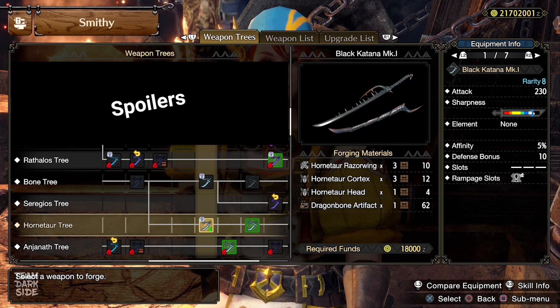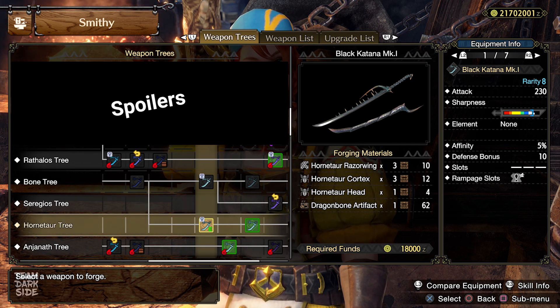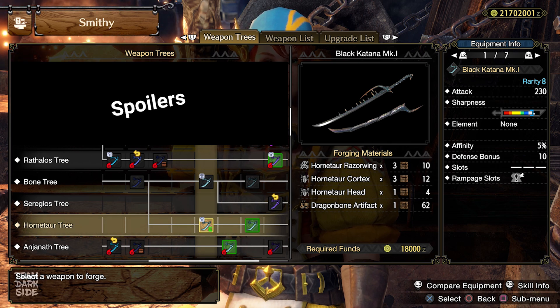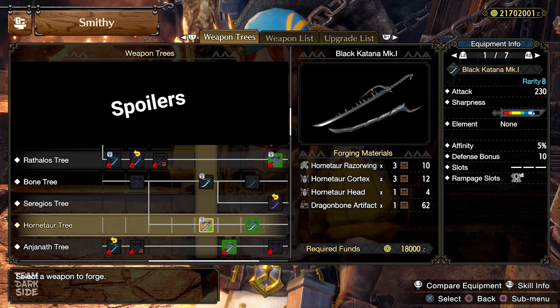To craft it, you need 300 tower razor wings, 300 tower cortex, 100 tower head, and one dragonborn artifact. The dragonborn artifact can only be gathered from the bone piles in the flooded forest, lava caverns, or citadel, which is unlocked at Master Rank 2.